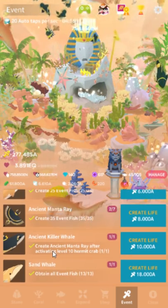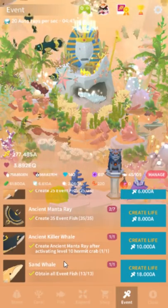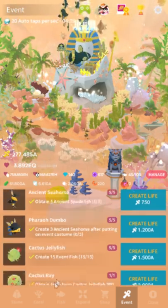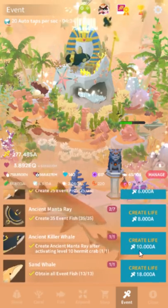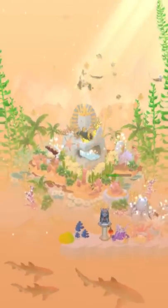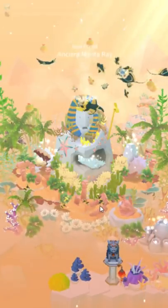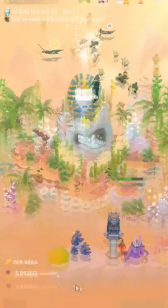And then there's the ancient killer whale — there are 14 new fish in this event plus one premium one. To get the ancient killer whale, you have to create a manta ray after activating the level 10 crab. That doesn't just mean leveling it up to 10 — you have to actually cast it and complete the animation. You have to create the ray and then click through all the prompts. I made two extra rays because I didn't click fast enough. You have about a minute so it's not that dire of a timing thing, but it did catch me by surprise.